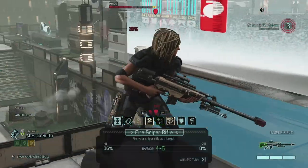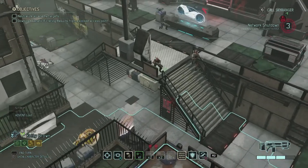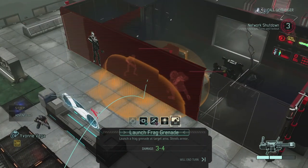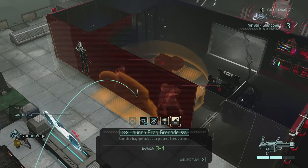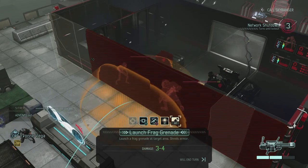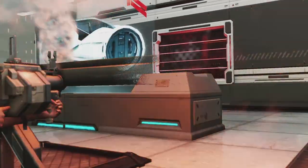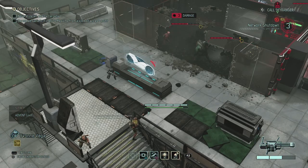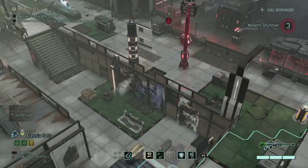Okie dokie, so that means we have our work cut out for us. The muton and sectoids are both on the sides of the building there. If I can break that open we should be A-okay, because Alessia actually has a shot on both of those guys. So I think Yvonne should be able to use our grenades to blow open the entire wall here. Throw that in there, open that entire wall up. I'm even going to do this so that should completely break that open. So let's launch the frag grenade. I know she's out in the open, but with this we shred the armor, open up the cover and damage them all.